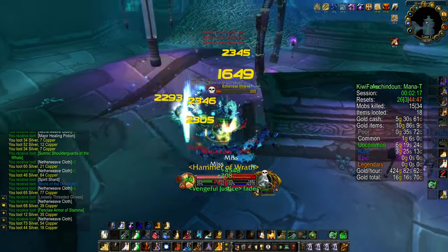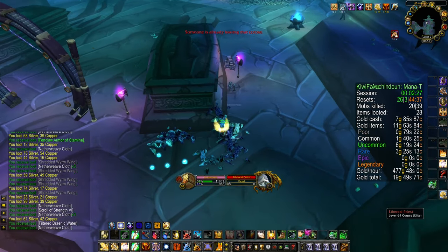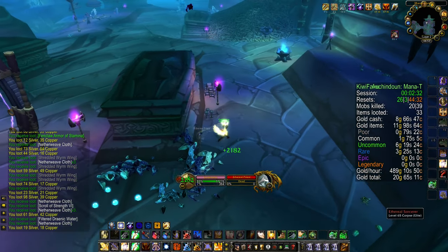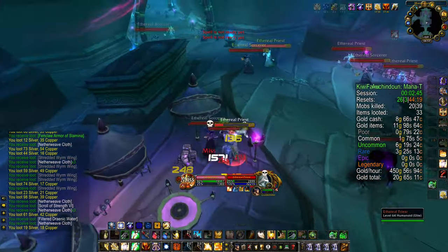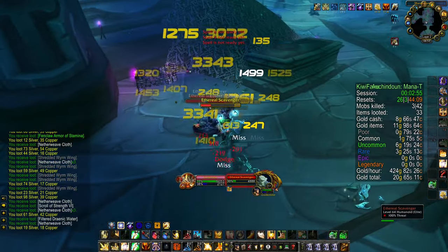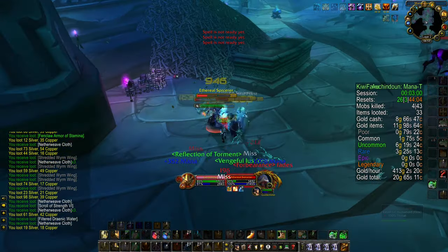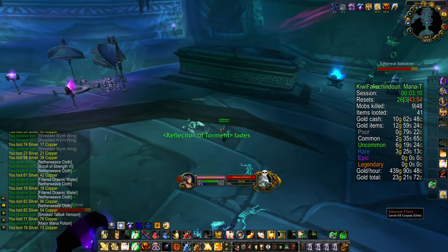Another useful tactic when you're pulling groups is to use the different pillars or objects. This will line of sight all the casters and allow you to stack the enemies together a lot easier. In this room, I also highly recommend you skip the Nexus Terror, as they have a lot of health and also fear, which can be quite annoying and deal a lot of damage to you.